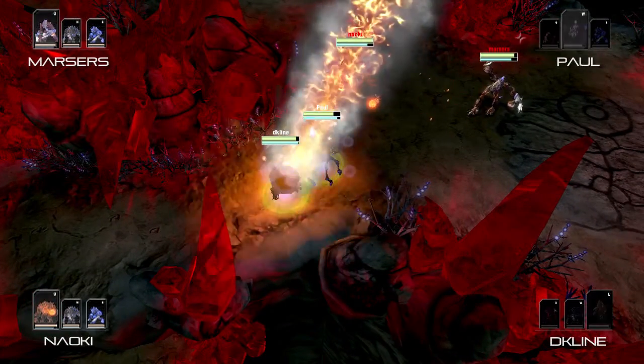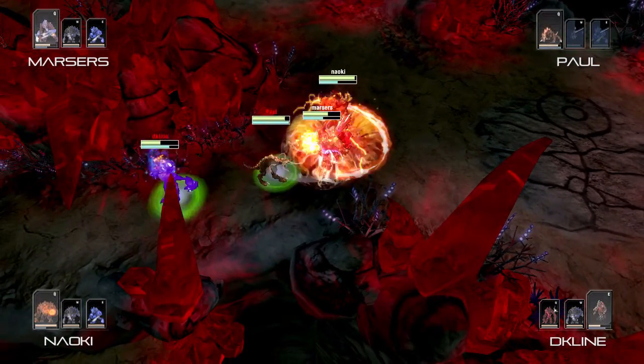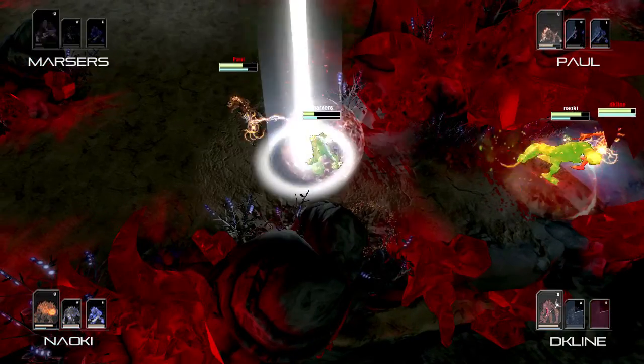So here we go — we open up with a Weakness Curse and a Meteor Stun combo. Paul has to switch to clear those debuffs. Dan's already looking pretty low, so he could be in trouble. He gets surrounded, and actually can't get the switch off before he dies, so he loses Torque right off the bat.